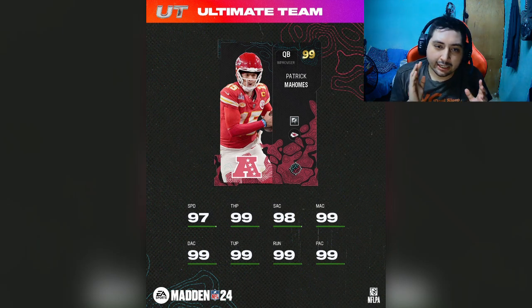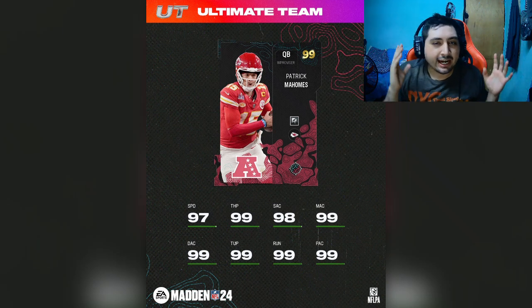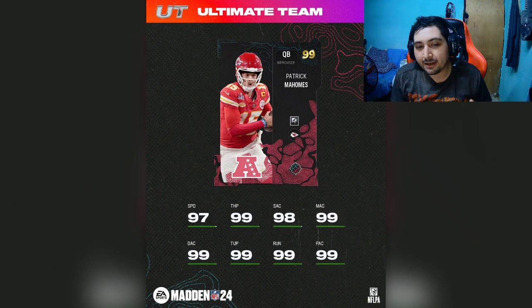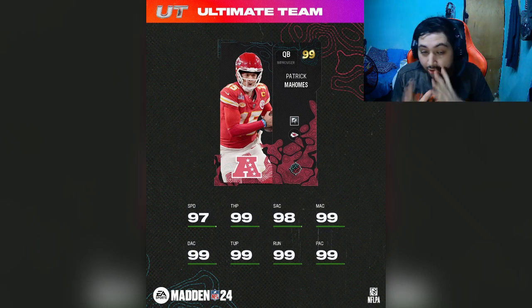They just showed off two cards. I don't remember if they mentioned on Twitter if there's going to be more, but these are just two cards we're going to be seeing. The first card we're looking at is 99 overall Patrick Mahomes — I think that's like the third Patrick Mahomes they've released this year. He has 97 speed, which I think is too fast. He should probably have like an 88 or 90. I think 97 is a little too fast, but it's the end of the year so EA doesn't care.